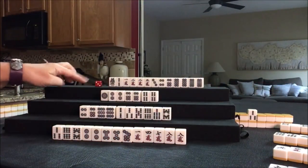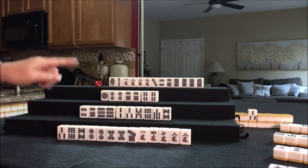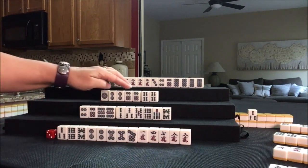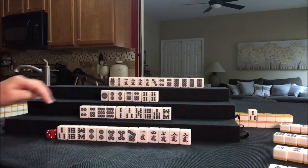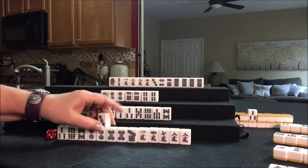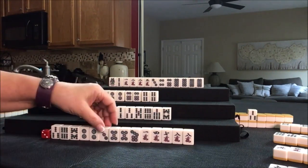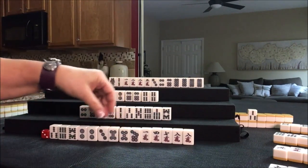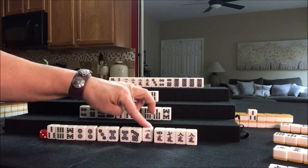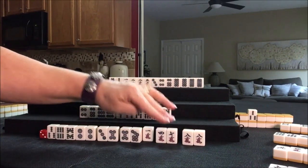That was the sixth discard, and nobody is ready to win. This player is the closest — they need one more pone in here and they'll be ready to win on a double wait. Let's draw. Three dot — that is a simple with chi potential. We have a potential pone, potential chi, potential chi. That's a terminal — we need to discard that. Here's a potential pone. These are isolated.